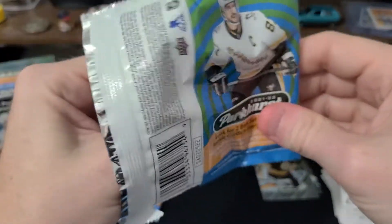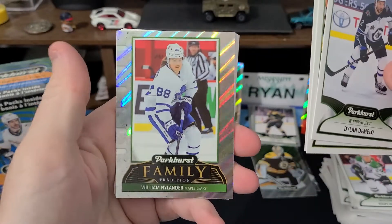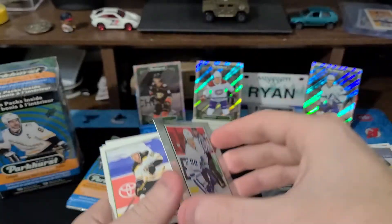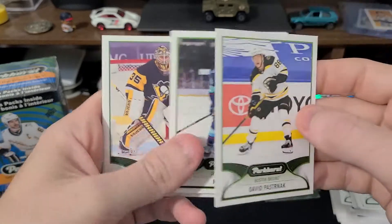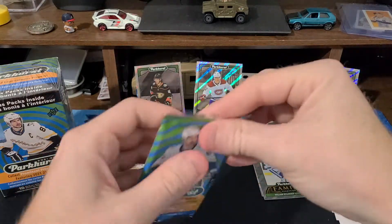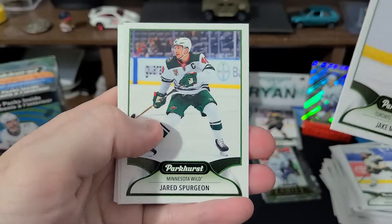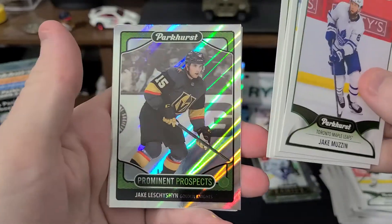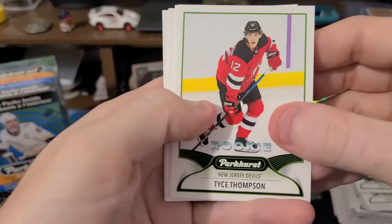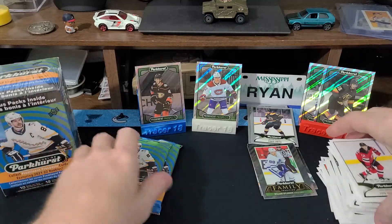Sorry about that, kind of getting over a cold or something, I'm not even sure — probably COVID-20. Oh, William Nylander, family tradition. Getzlaf still plays, seems like he's been around a while. Jake Muzin. These cards are pretty nice. Jake Washington. Tyce Thompson. Shattenkirk — two packs left.